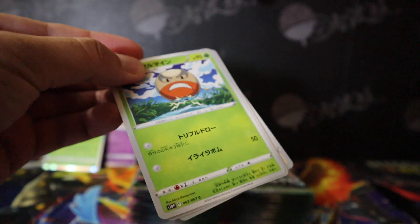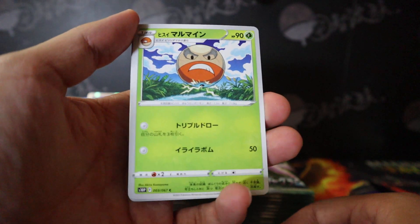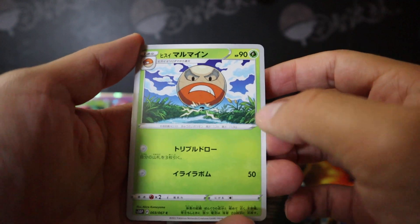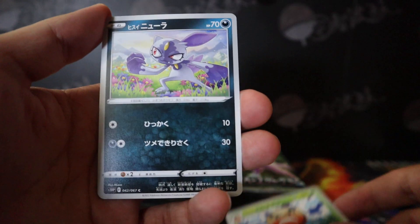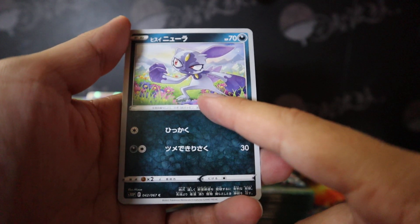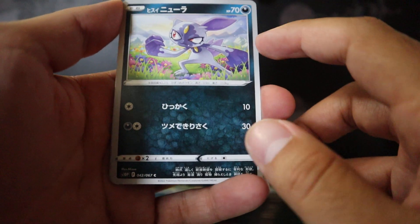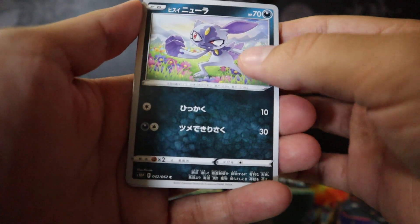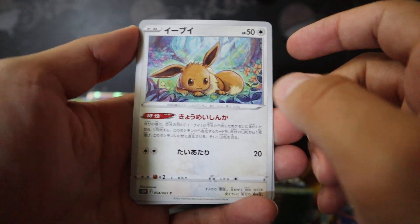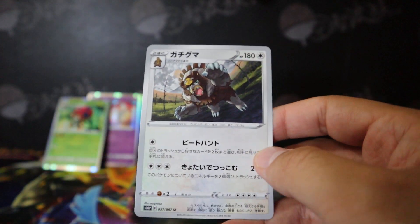It's a temple of some sort. Is it Voltorb? One of these is — Electrode, there you go, Hisuian Electrode, a new form from Legends of Arceus. And I completely forgot — it's Sneasel but new version, the Hisuian form. Completely forgot the name, it might still be Sneasel. Eevee, Hariyama, and Ursaluna.